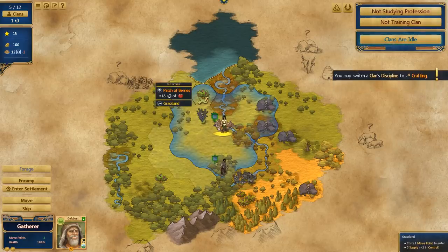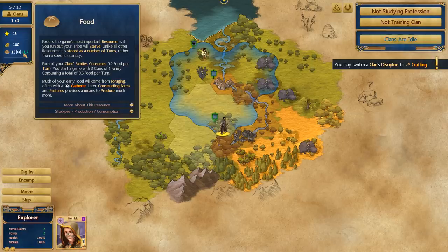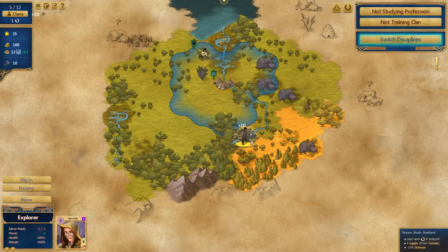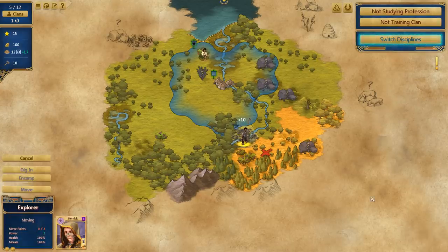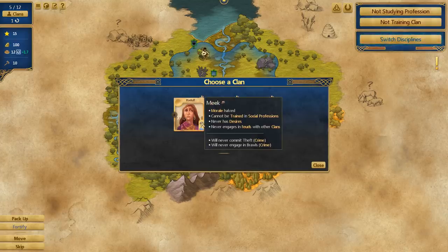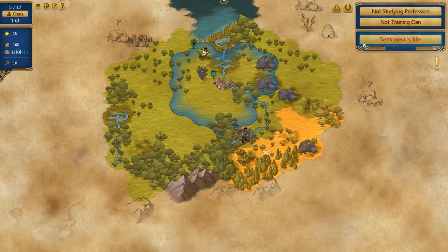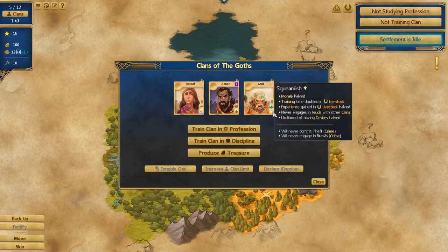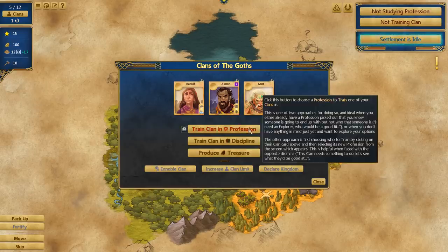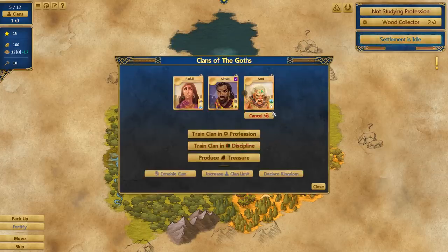Let's get you to head up here and forage. We will have a positive food value, so our food shall start to increase. Among the ruins of the village, your explorer finds a cache of 10 tools — nice, good job. Let's just continue exploring as we go. We now need to find someone who is going to chop some wood. Let's get Arnt to go and do that — let's get Arnt to be a wood collector. Did I finish studying crafting and then just not give the role to anyone? I don't know how I was able to do that.